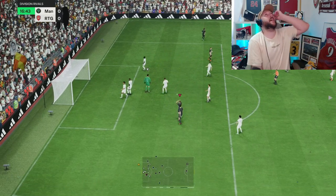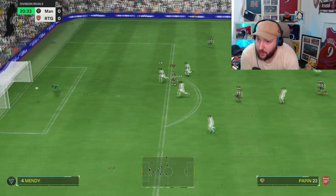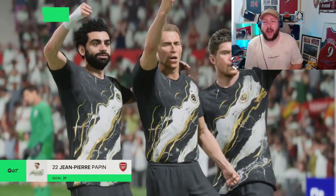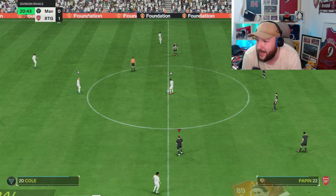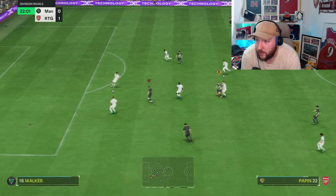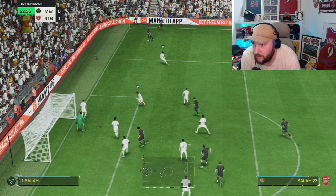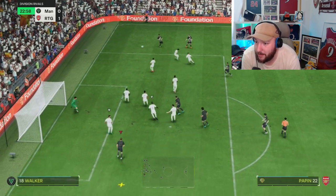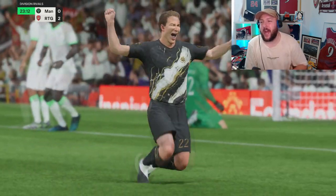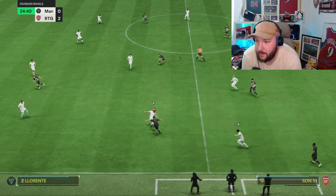De Bruyne lays it back — Papin lovely skill touch — and it's kicked wide! Then a little one-two through heaven: De Bruyne to Papin making the run, first time shot — what a finish! This is what I mean about this card — that high finishing and power lets him absolutely rifle it into the corners. Then Papin lays it off to Valverde — Papin running, goes for a finesse — good save from Courtois. But then Papin at the back post wins the header — two goals in this game, five foot nine but he still dominates with headers.